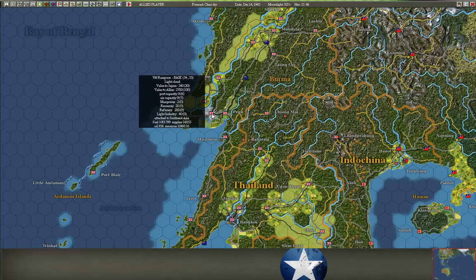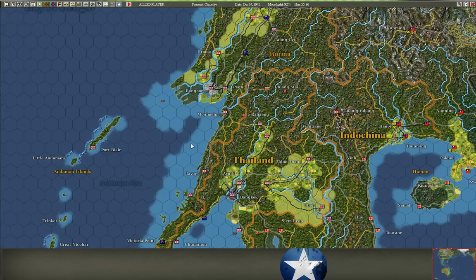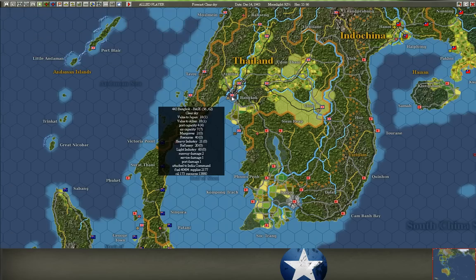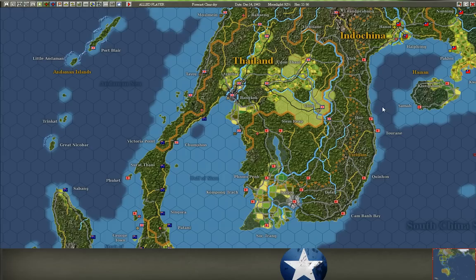Refineries also produce, I think, one point of supply per day per point. It's a weirder thing because refineries also produce fuel, and it takes oil as its input. A place like Bangkok has heavy industry as well, and that produces, according to the manual, two points of supply per day, but it takes a bit more in the way of resources and also takes a point of fuel as input. So it generates supply twice as quickly. That's how you get supply from industry centers.